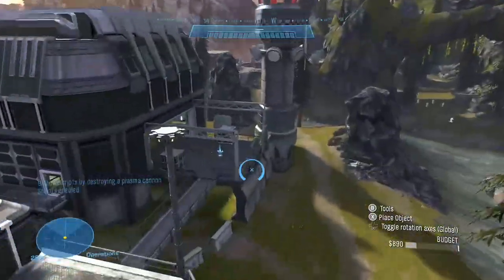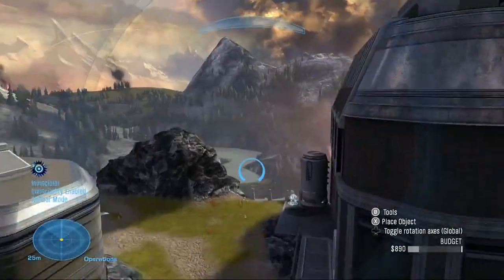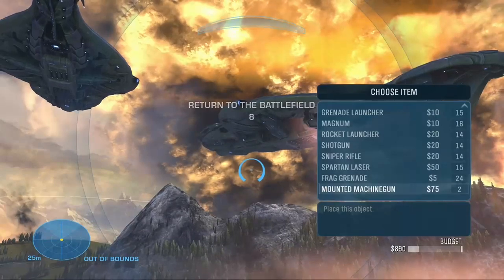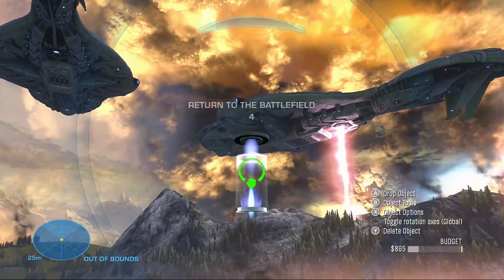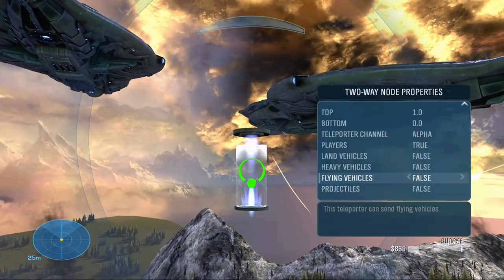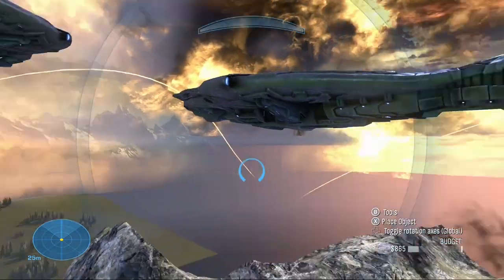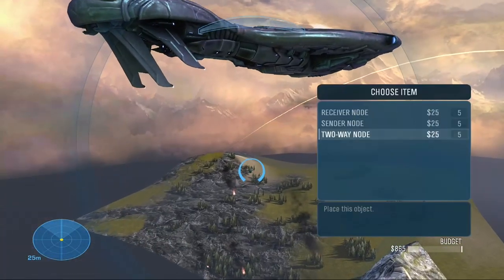First, I want to go over the changes made to scale. I fixed issues where clients were not consistently seeing scaled-up objects properly, especially in the custom games browser and especially if they join later in progress. So now everyone in the lobby should see the same scale. I also made a change to the shadow caster option on scale, where green team by default now spawns a heavy barrier as opposed to a warthog turret on maps that support a heavy barrier.